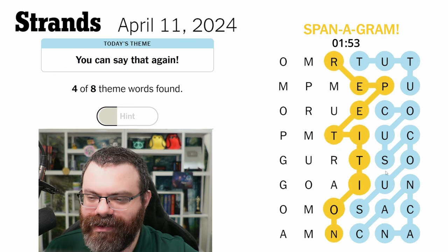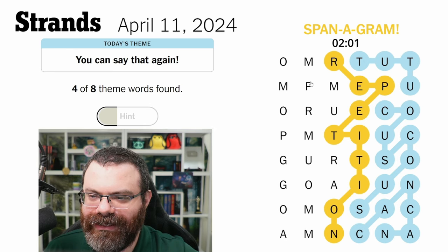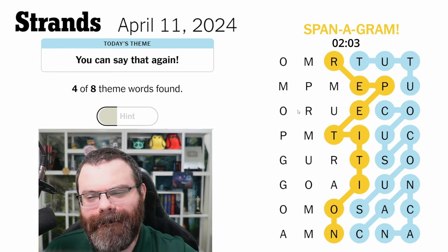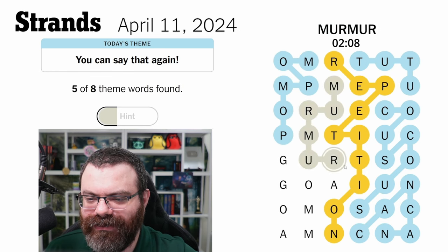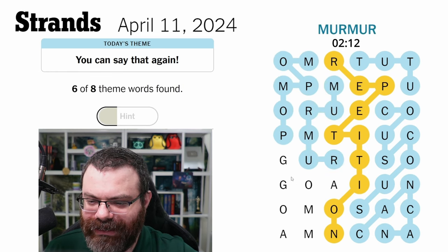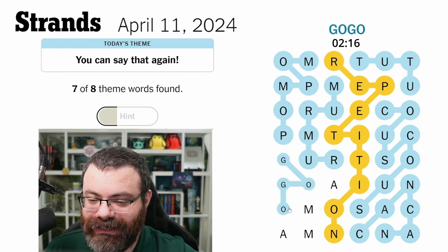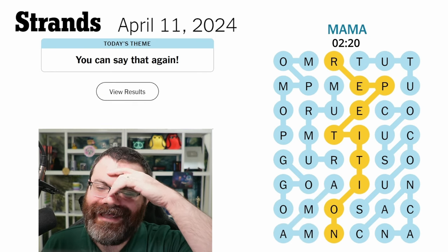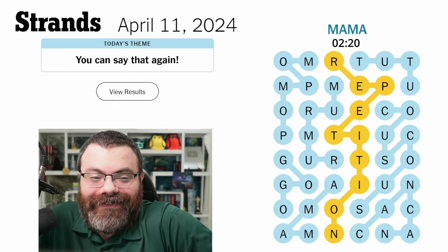Repetition is our spangram! This P's buddy is over here — I like how we can logic this out. It is pom pom. Murmur — wait, murmur! And two more — go go and am am. That was fun, didn't take very long.